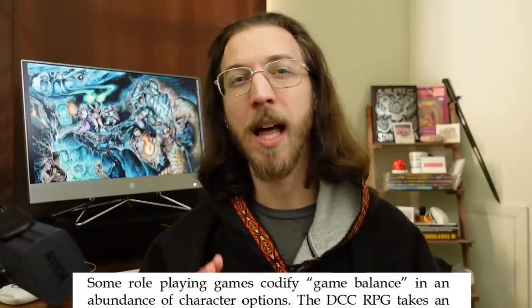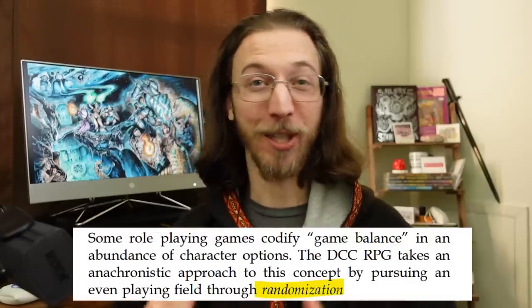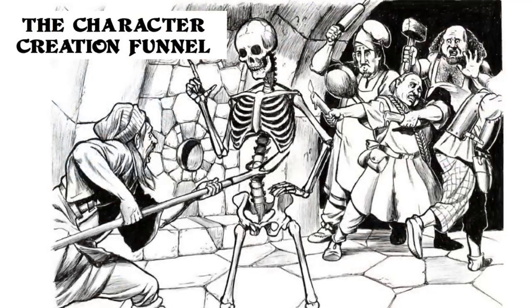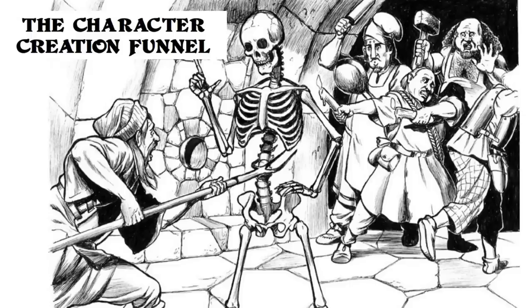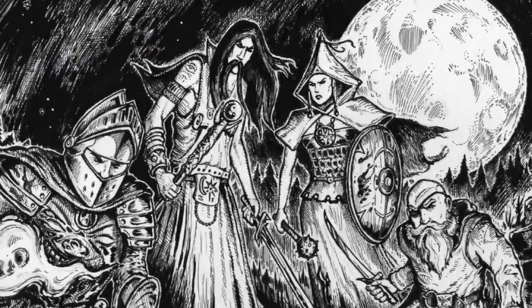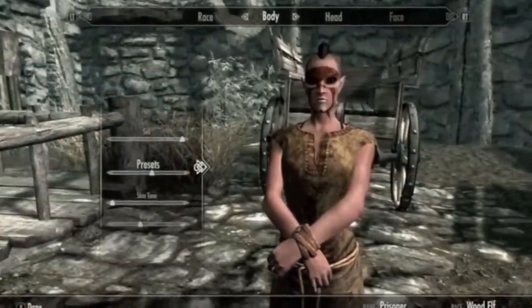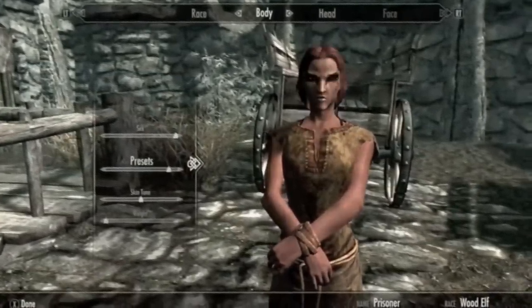A common theme of DCC is to rely more on randomization over memorization, which I really appreciate as a GM. The default method of character creation is for each player to roll up 3 to 4 random characters, then run them all through an adventure and stick with the most powerful and lucky survivors. Surprisingly, that trial by fire turns those random characters into beloved, hard-fought characters that you'll enjoy playing as much as ones you'd spent days planning out.